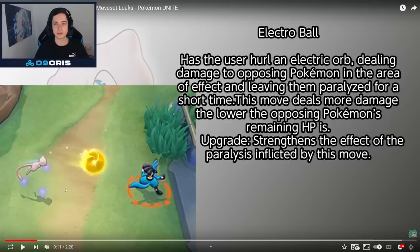Then we have Electro Ball. Has the user hurl an electric orb, dealing damage to an opposing Pokémon in the area of effect and leaving them paralyzed for a short time. This move deals more damage the lower the opposing Pokémon's HP is. It's literally Pikachu's move, right? The upgrade strengthens the effect of the paralysis inflicted by this move — so it pretty much sounds like Pikachu's Electro Ball.